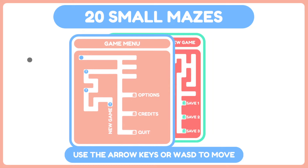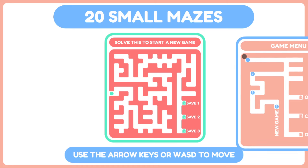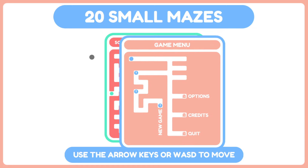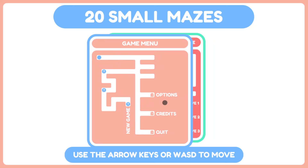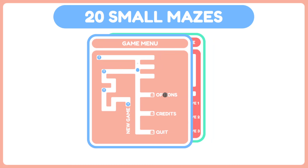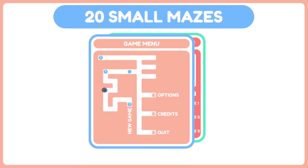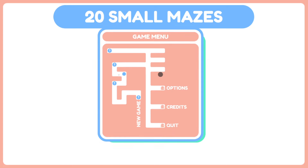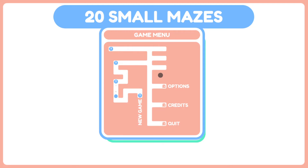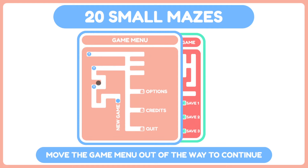What are we doing? We can drag stuff around. Solve this to start a new game. So, am I using arrow keys? Yes. Use arrow keys or WASD to move. This looks like an S, this looks like an E - that's suspicious. Click and drag with the mouse to move mazes. Click on a maze to start solving it. That makes a lot of sense. Move the game menu out of the way to continue. We have started a new game.